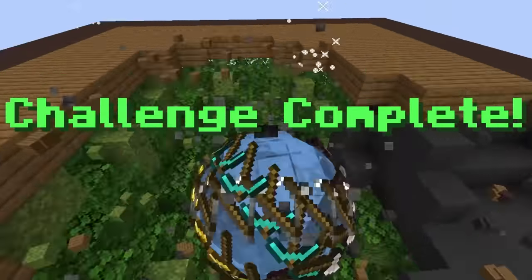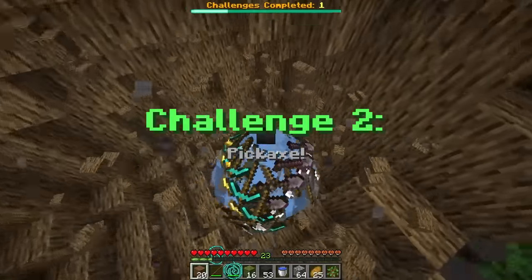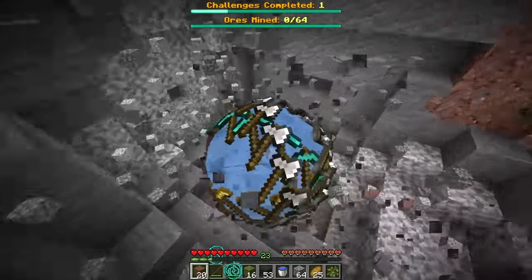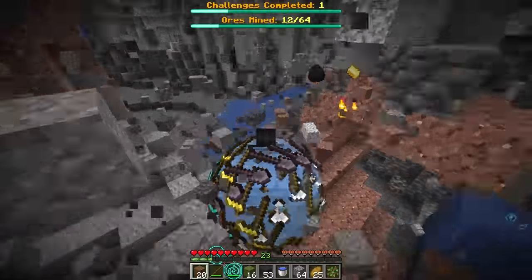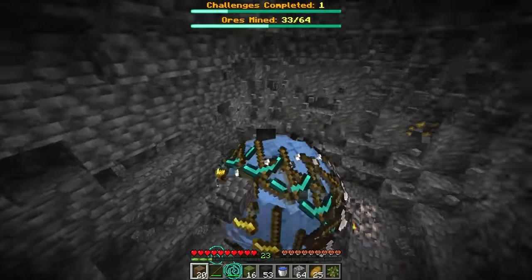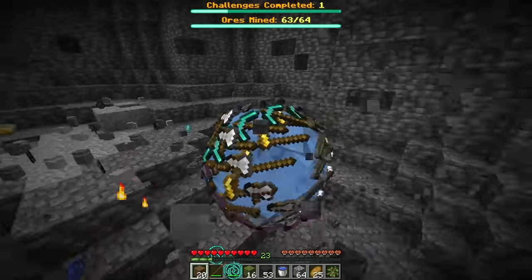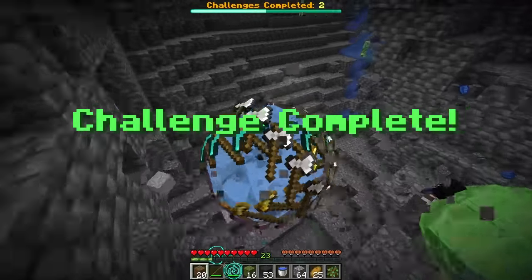Wait, why am I mining? Is there a new challenge? Challenge two: pickaxe! We're mining down. We're supposed to mine 64 ores. Let's mine down — this is sick. I haven't mined any ores yet, there has to be some nearby. Let's go, we're mining! This is actually gonna be very easy. We are mining everything we see in our path — some gold right there, got some diamonds too. We're already at 42, get some more ores and 54 — we did it! Challenge complete, that's two done.